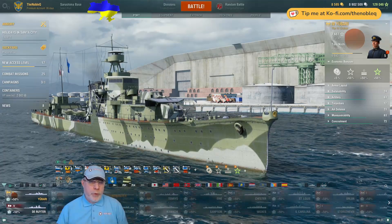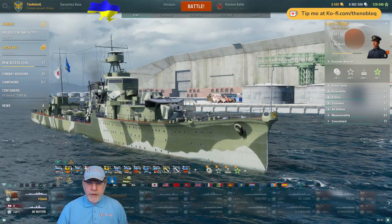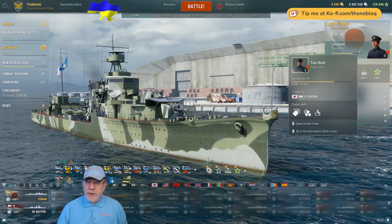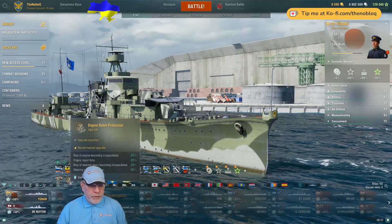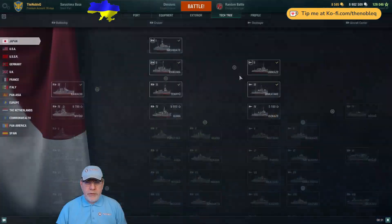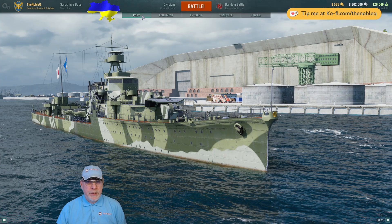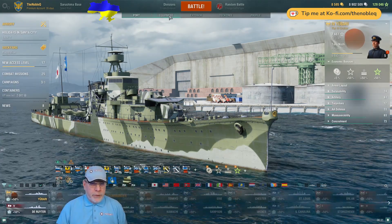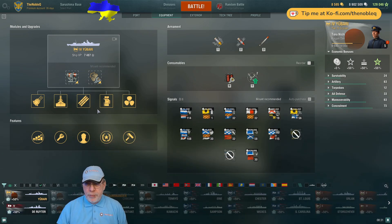Those of you coming from World of Warplanes who may not know ships will nonetheless recognise many of the elements here. For instance, here we have a commander — crew in World of Warplanes. Down here we have equipment, which I've mounted. We do have signals, which is slightly different. We have tech trees. Here's the Japanese tech tree. The ship doesn't appear on that because it is a premium. And although it says equipment here, this is, to me, modules. And this being a premium ship, we have them all already.